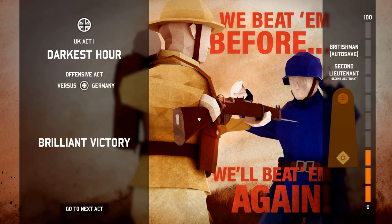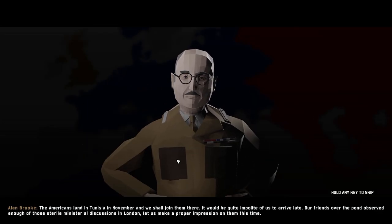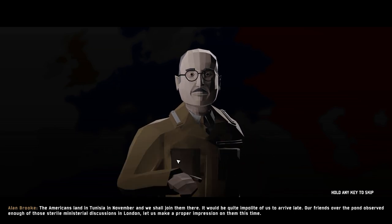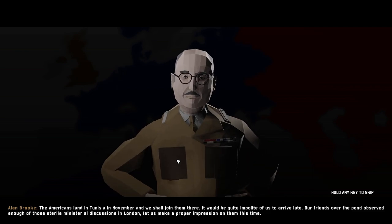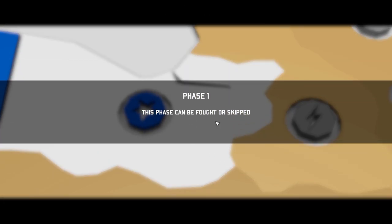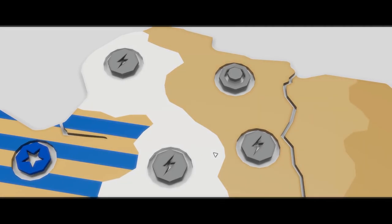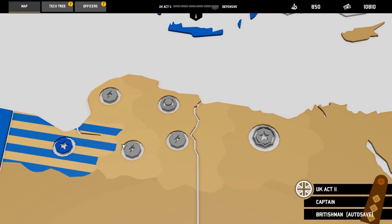The Darkest Hour. We crushed those crowds. Let's see what the next act has in store for the next episode. Act Two, United Kingdom, January 1942. The Americans land in Tunisia in November, and we shall join them there — it would be quite impolite to arrive late. This is a defensive act — it can be fought or skipped. We can fight all these individual battles or just skip to the last battle of the campaign. I recommend fighting these battles.